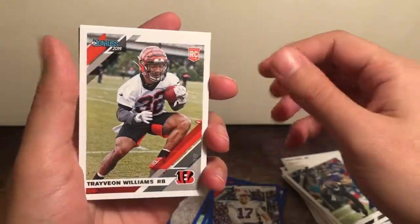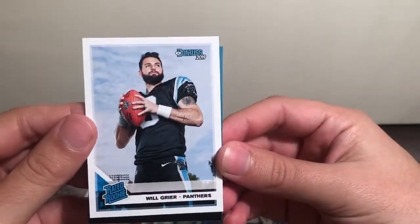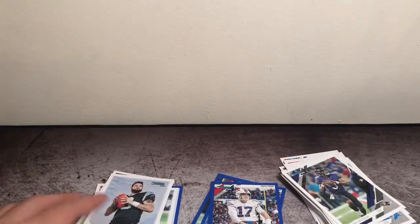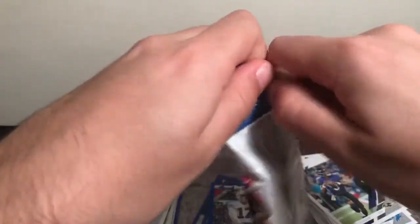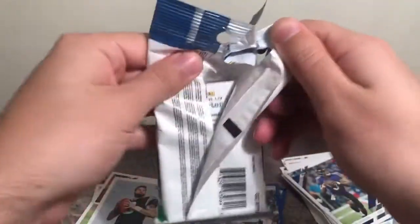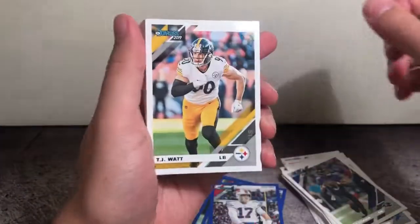We got a Trevion Williams rookie card, a Sean Murphy punting rookie, and a Will Greer rated rookie. Not bad — pretty good value for around six bucks at Target. In terms of price per card, a pretty good value especially if you're trying to build out this set.